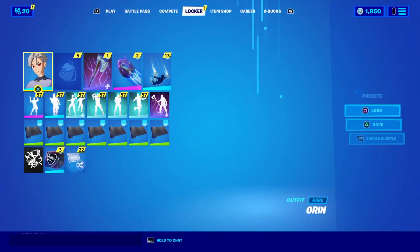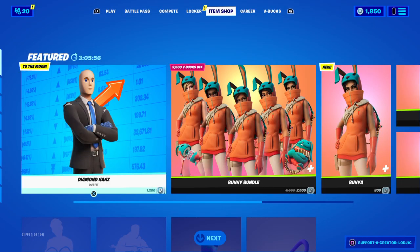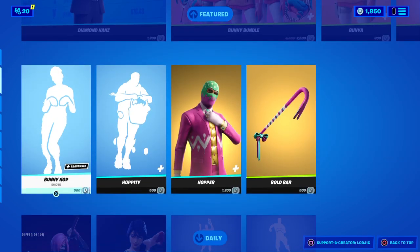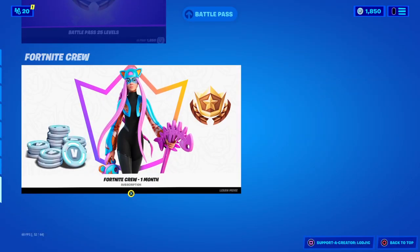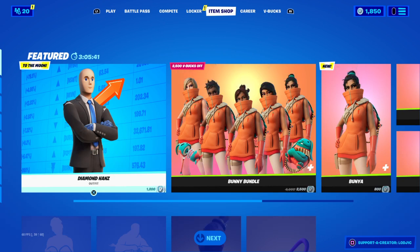The anime legends bundle has 3 skins and I believe 3 pickaxes. How much will it cost? I think it will cost money — it could be V-Bucks or real money, but I think it's more likely to be money. If it is money, it will be around 20 pounds, which is 25 dollars. If it's V-Bucks, it will be around 2,800 V-Bucks.